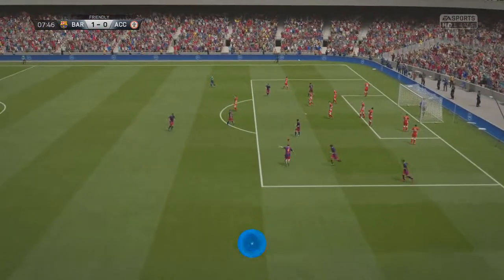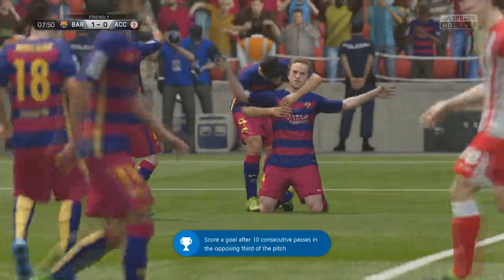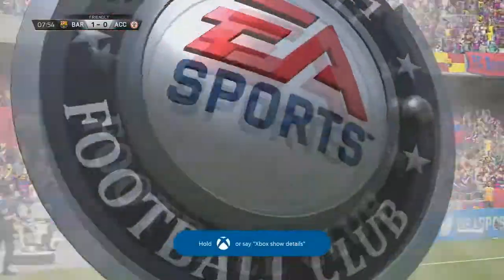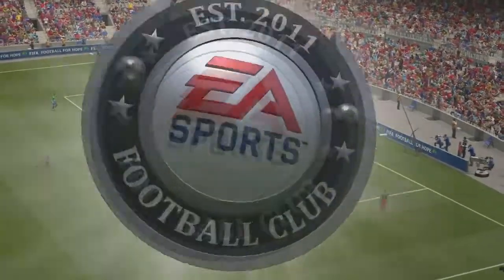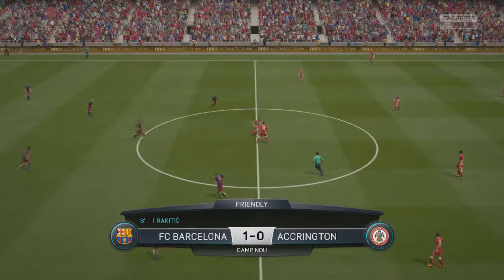There we go! 80 gamerscore — 'Play a Beautiful': score a goal after ten consecutive passes with the opponents further back on the pitch. Pretty easy achievement to get for 30 gamerscore as well.